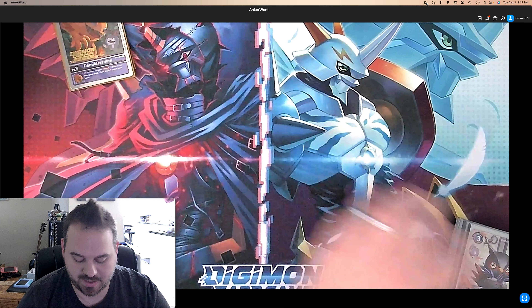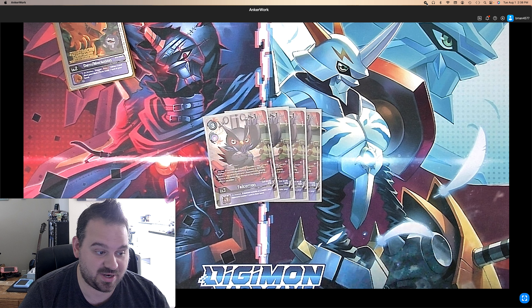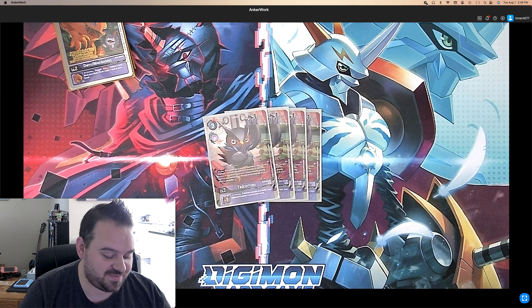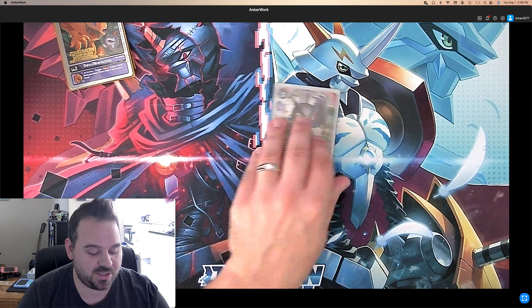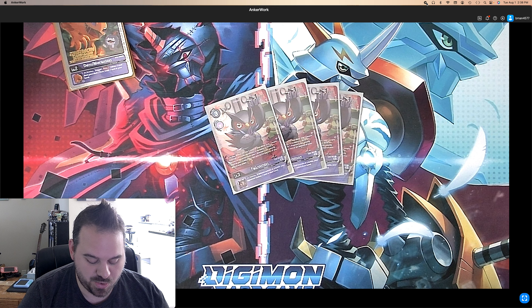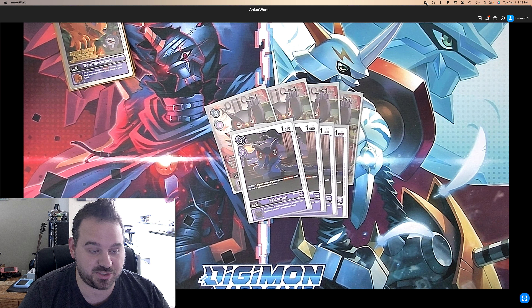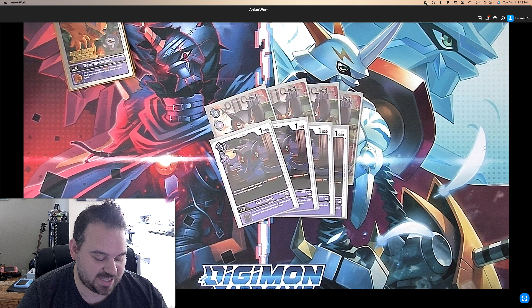Now getting into the main deck. We play four of the Falcomon from EX4 — he's your searcher. On play, reveal the top three cards and add one purple Digimon card with Ravemon in its name or Bird or Avion in one of its traits, and one Keenan Crier. So he adds your Tamer and any of your line pieces. And then he has on deletion inheritable: if deleted outside battle your opponent trashes one card in their hand. Pretty much all your lower level guys have that inheritable, so you have to run four. We also have the new Falcomon from BT13 — on play, one of your purple Digimon gains Retaliation until the end of your opponent's turn. Retaliation is always a great effect and you can play this guy for free off of abilities. Same inheritable as the last guy.